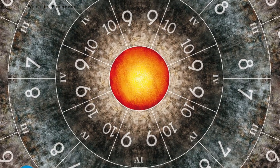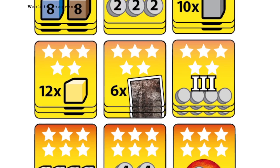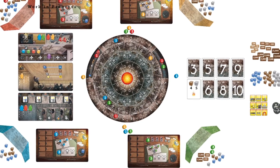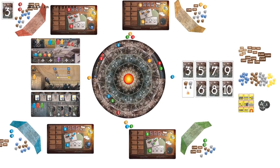When the majority of players have reached the center of the earth, or if a player has completed the nine possible objectives, finish the round in progress, and then the winner will be declared based on prestige points obtained.